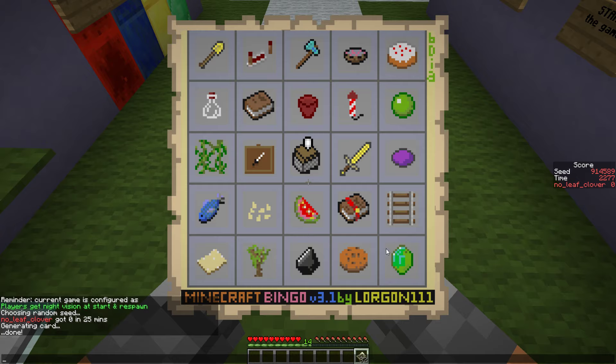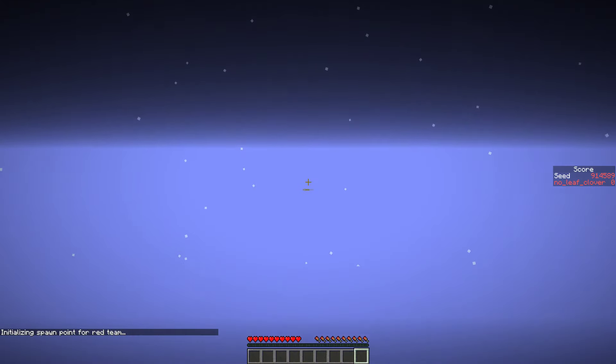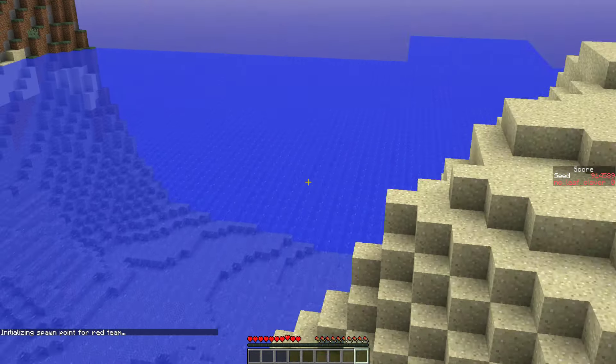We need three to five wheat, one egg, 14 sugar cane or so, not the cows glass, and clay. Four pieces of leather, one gunpowder, the slime ball, the vine, one chest, one red flower. We need two fish, pumpkin seeds, melon slice, cocoa bean, and acacia sapling. Pretty difficult looking card — lots of diamonds, emerald, enchanted book, slime ball.